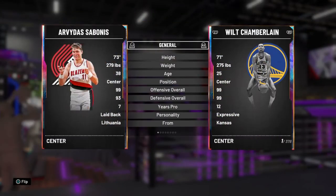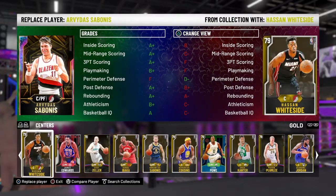Next up is Arvidas Sabonis. I do have other centers I could put on the team such as Wilt, but Wilt is almost the worst center in the game for me.